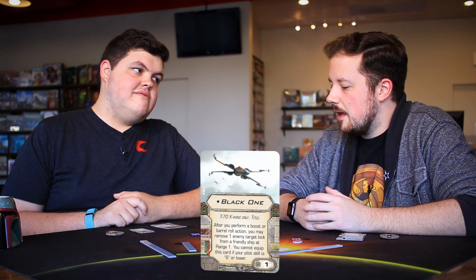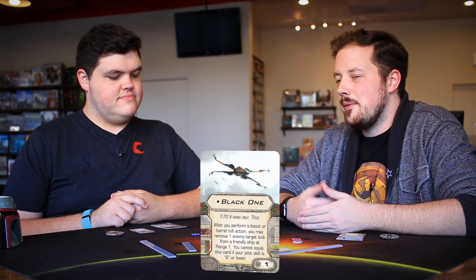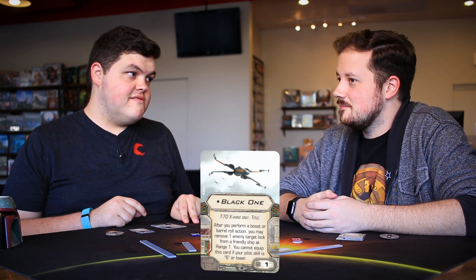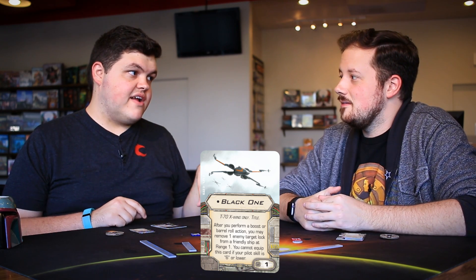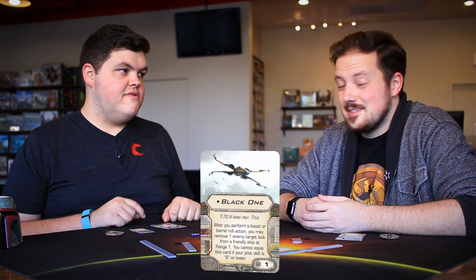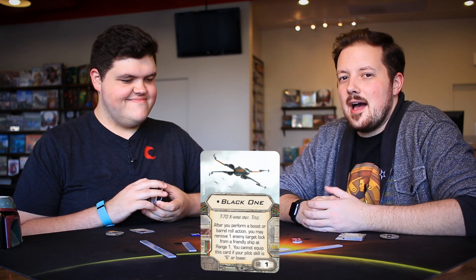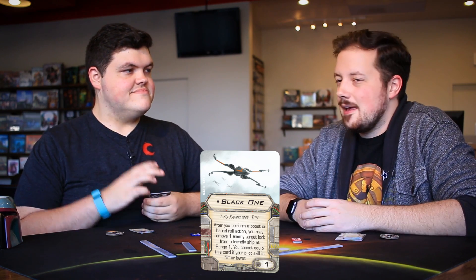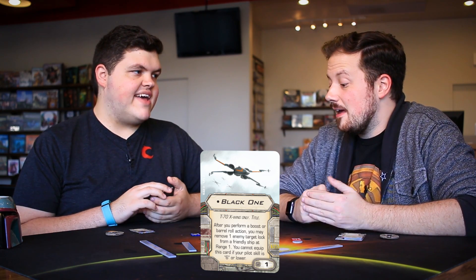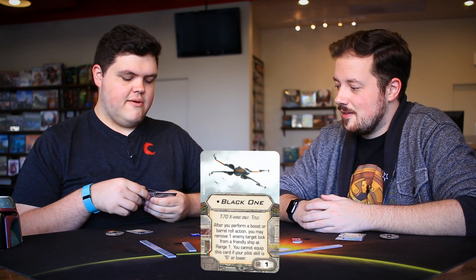With the Rae Sloane thing going on and all the target locks, being able to drop one is really strong. Also great against missile lists. With BB-8 and Push the Limit, you could potentially remove two target locks in one turn — barrel roll to remove one, boost with Push the Limit to remove another, do a green, take an action. Black One keeps making and not making lists — it's a card you include at 98 or 99 points when you have room.